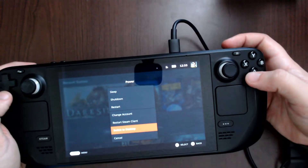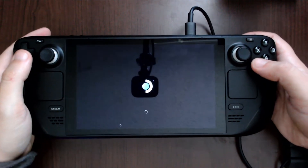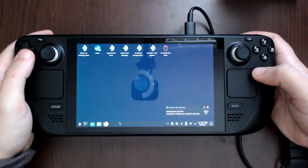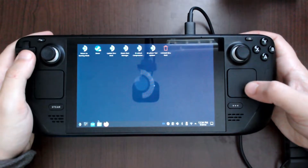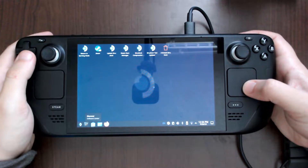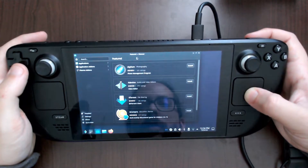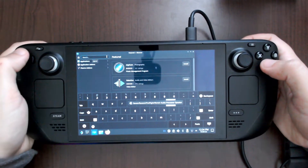First, you need to log into desktop mode. Once you're there, one of the first things you want to do is go to the Discover store, enable your keyboard, and search for something.